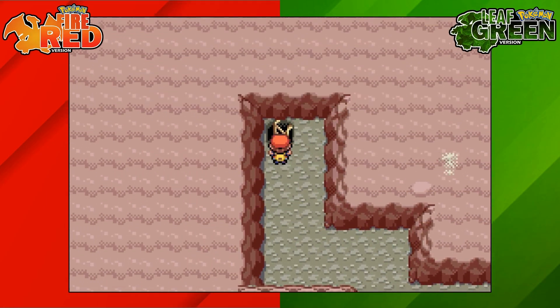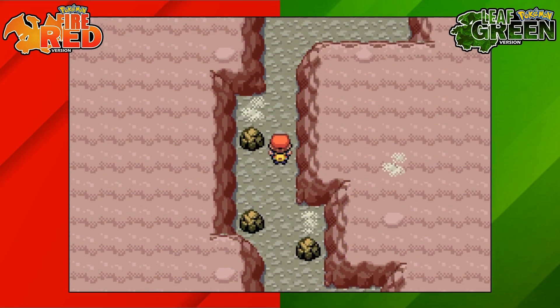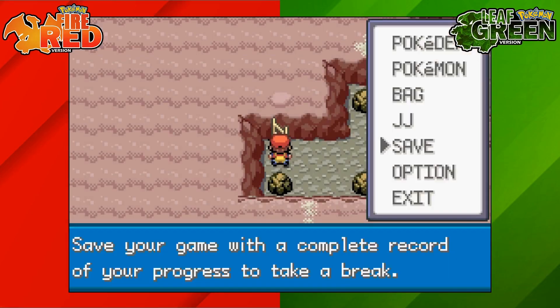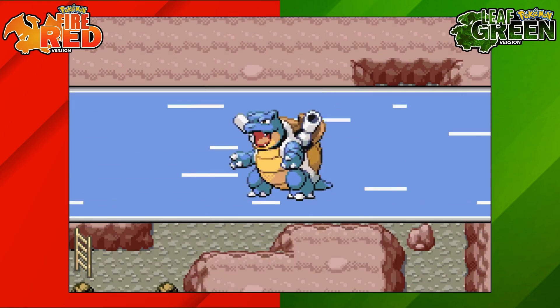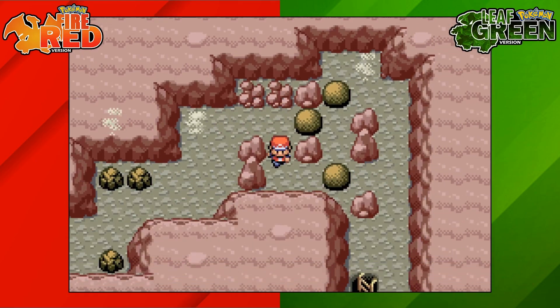To get the Ruby, head to Kindle Road up towards Mount Ember, then go towards the right-hand side to speak to the Team Rocket guys, battle and defeat them, and head through Mount Ember slightly differently than when you played through the game the first time. Once you get to this floor, use Strength on the boulder and move it two times over towards the right-hand side.